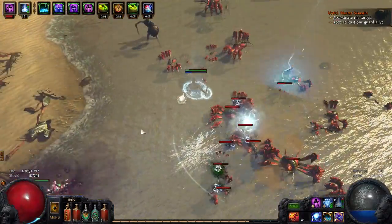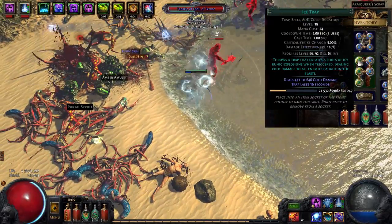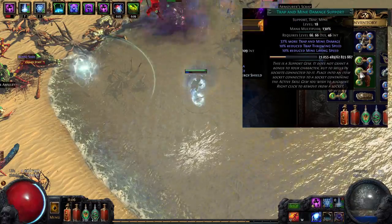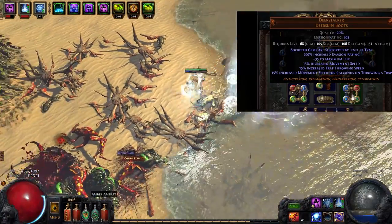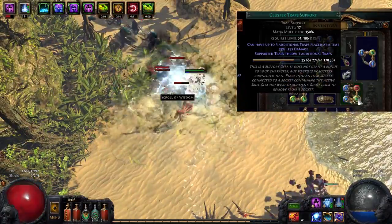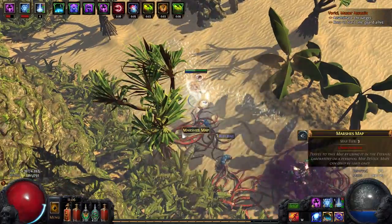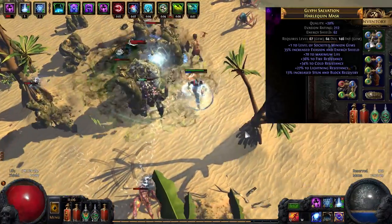I'll quickly go over my items so you'll know what can be improved if you decide to play this build. The ES evasion armor links are ice trap, controlled destruction, elemental focus, trap and mine damage, and trap cooldown so I can spam it. The unique boots are basically a five-link, with storm call linked with less duration, cluster traps, and controlled destruction. Less duration is a must because otherwise storm call would take forever to do damage.